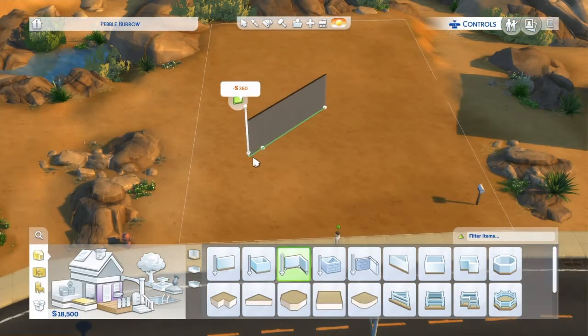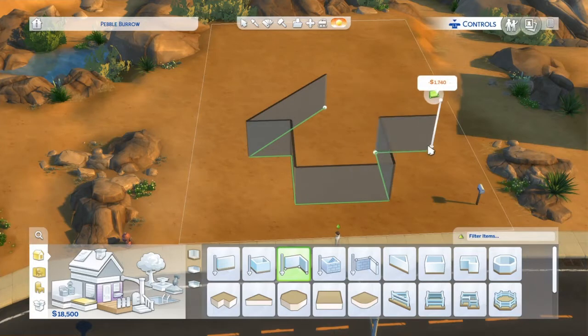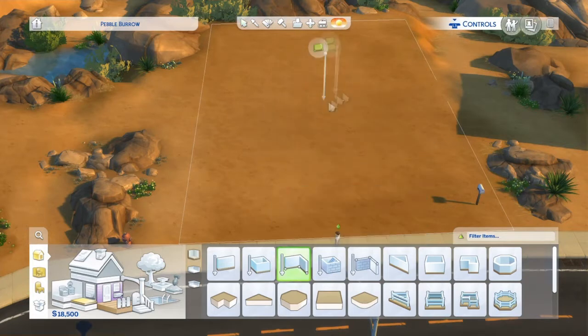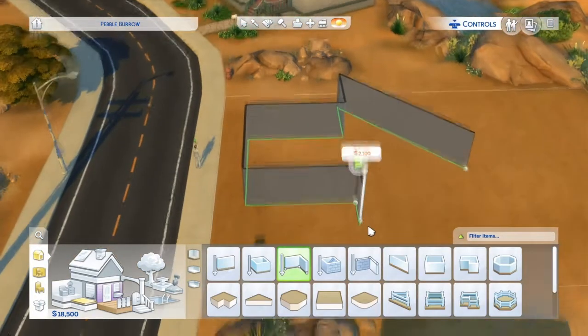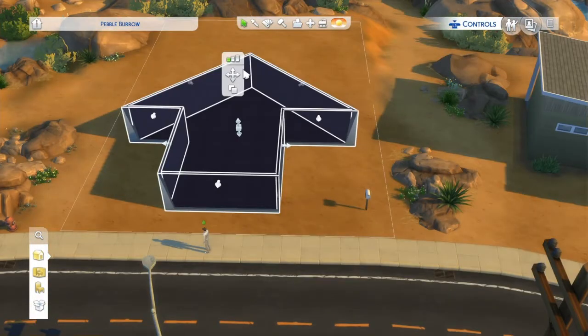Hey guys, so I made another video. In this one I decided to make an arrow-shaped house — I haven't seen anybody do that yet so I just decided to try it out and see if it was difficult or not, because I was thinking about doing the triangle challenge. Little Simsies has done it and so has Vixella, so I'm thinking about doing those.